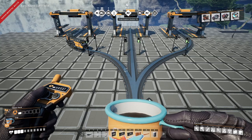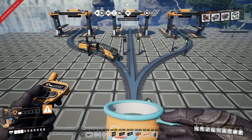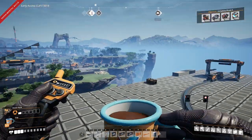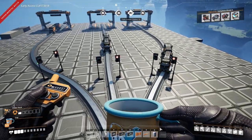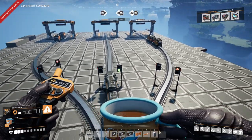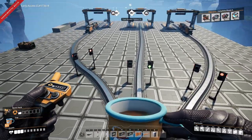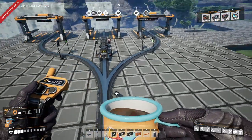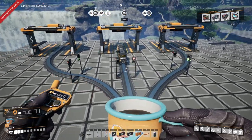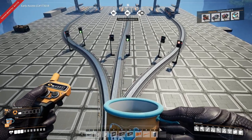Hello everybody and welcome back to another episode of Satisfactory. We are in experimental build for Update 5, probably one of the last ones before we go live. Welcome from the future if you're watching this later, but today we'll be looking at one of the nicest features added for trains — and it's actually because of another feature added for trains that we'll get to a bit later.